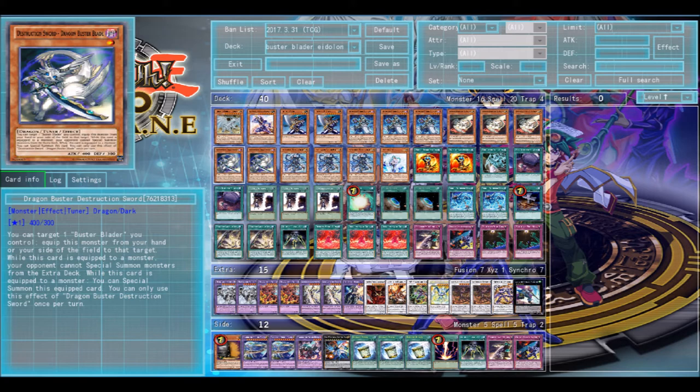The fact is Whelp can't search your regular Buster Blader, and if you search Destruction Swordmaster, he can't be summoned from the hand — so it's a bit sad. But this guy is your domain piece. When he's equipped to Buster Blader, he stops your opponent from summoning from the extra deck. He's also a Tuner, so if he's equipped to Buster Blader, you can special summon him and use it for a level 8 synchro, because he just attached himself to Buster Blader from the hand. Pretty useful.